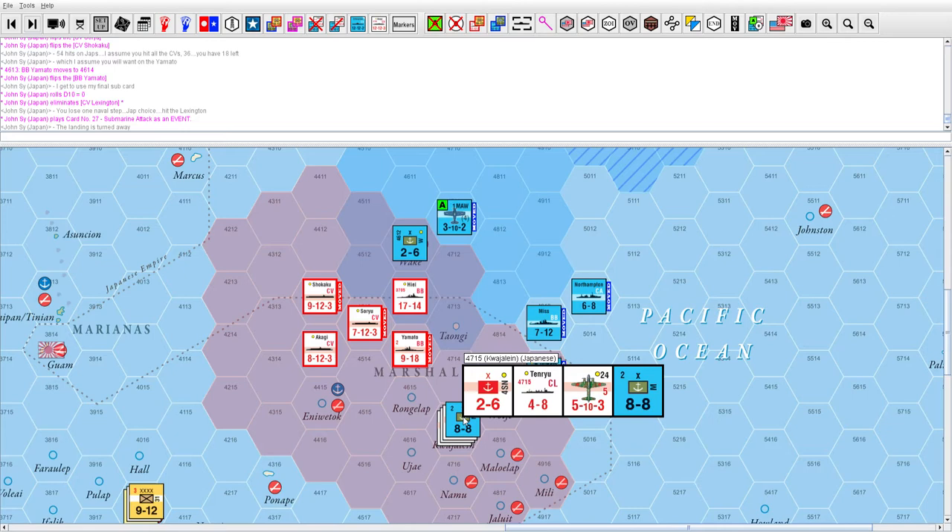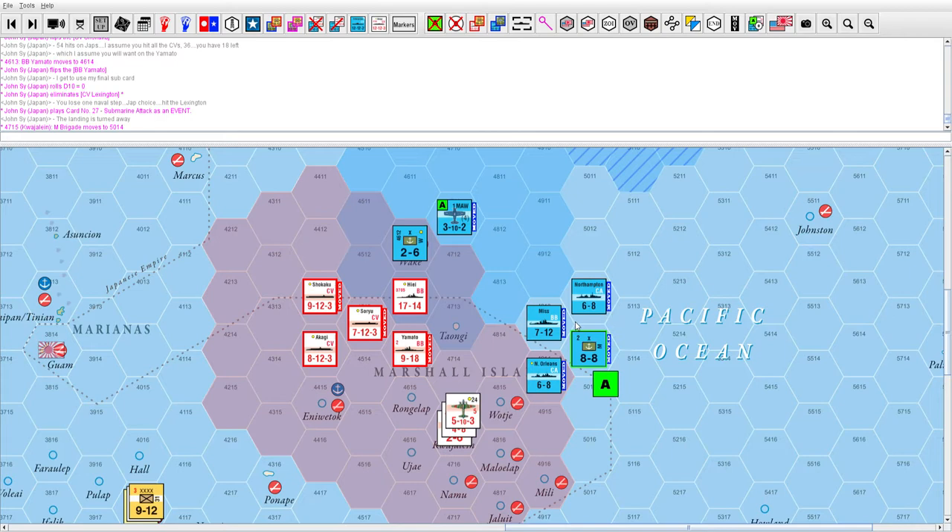The American landing is turned away because I have more air-naval factors than him — that's how victory is determined in air-naval combat. Additionally, at the end of the turn I have more air units than him, so I win the air-naval combat as far as the amphibious landing is concerned. He is turned away.